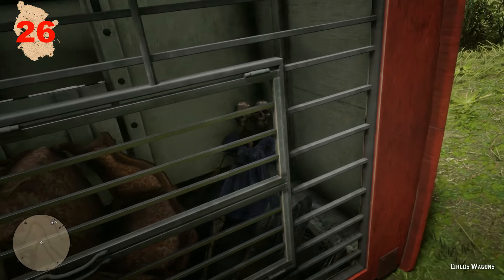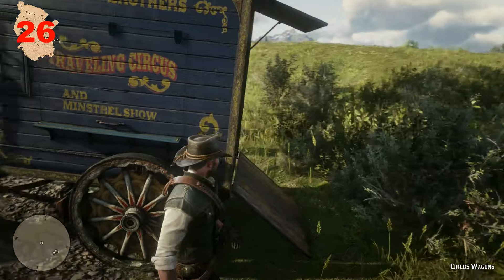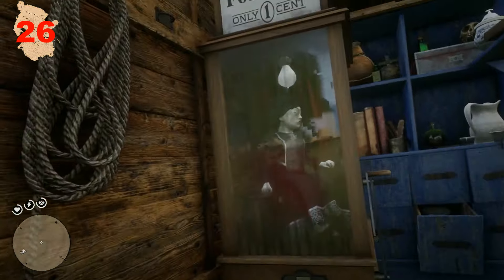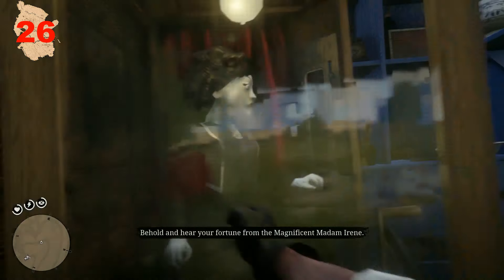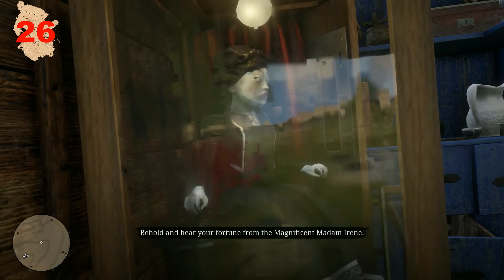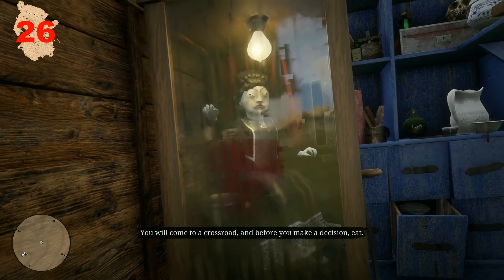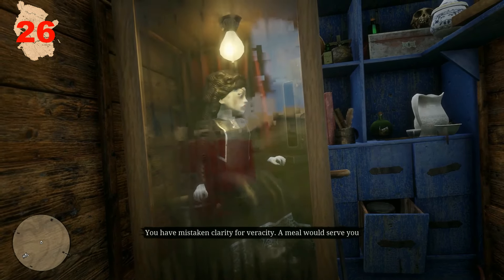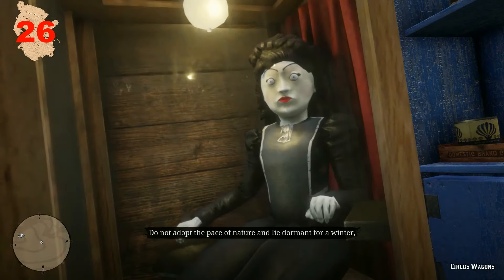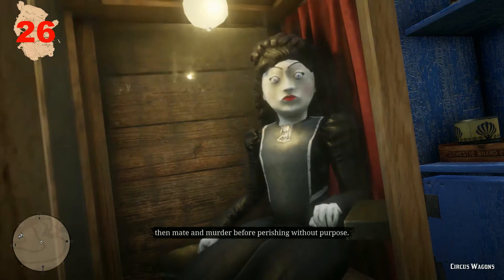Their skeleton can be seen in the back of the wagon. Going inside the blue wagon, there's a fortune telling machine that will give the player a number of readings after the case is struck. The machine speaks: 'Hear your fortune from the magnificent Madame I-Read. You will come to a crossroads, and before you make a decision, eat. You have mistaken clarity for veracity — a meal would serve you better than any sermon. Do not adopt the pace of nature, and lie dormant for a winter, then mate and murder before perishing without purpose.'